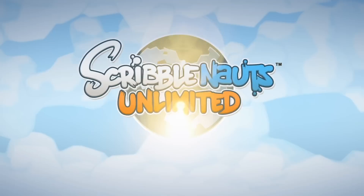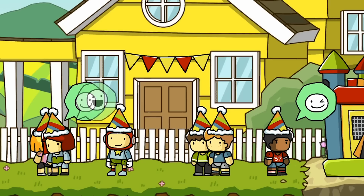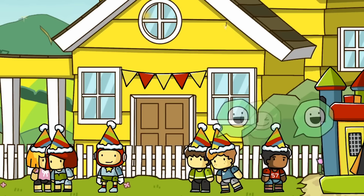In the original Scribblenauts, you could write anything and it would spawn objects — you could solve puzzles. In Super Scribblenauts, the sequel, you could add adjectives to those. And now in Scribblenauts Unlimited, you're actually able to create your own objects and share them with your friends, and use those objects to solve levels and play the game. That's why it's called Unlimited — literally, the vocabulary in the dictionary is unlimited.